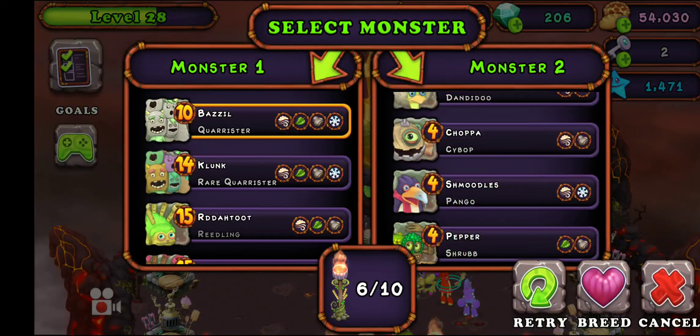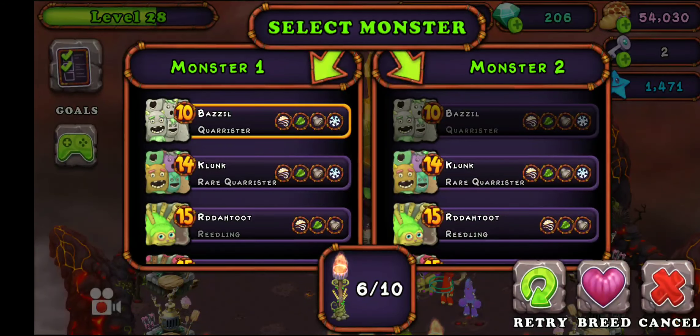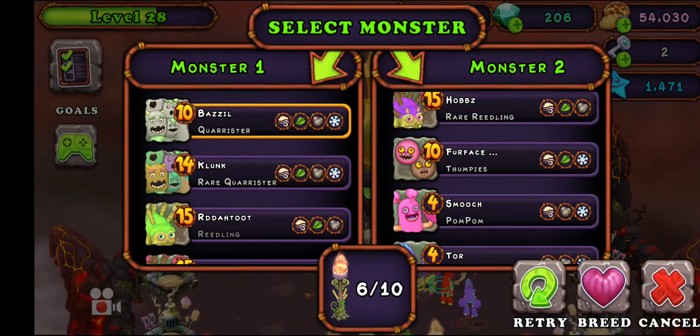If there's a promotional event to breed rare humbug, it's going to be the same combinations. Alright guys, that's going to be it for the video. Make sure to friend 8 8 4 3 1 6 4 2, capital E, capital G, and light their torches. See ya!